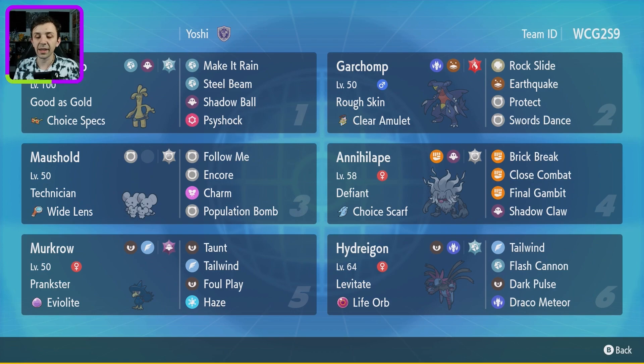We've also got Choice Scarf Annihilape with Defiant — again, a really good option against Pokémon like Arcanine and Gyarados with Intimidate. But it's also got Final Gambit, meaning that you sacrifice Annihilape to one-shot an opposing Pokémon, unless it's got Sturdy or Focus Sash, or its HP is greater than Annihilape's. We've got Murkrow — Prankster with Eviolite — with Taunt, Tailwind, Foul Play, and Haze.